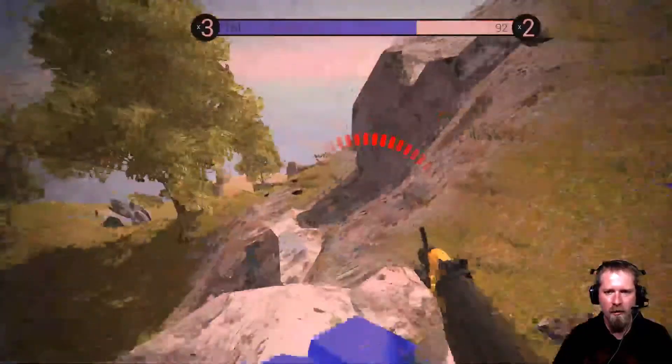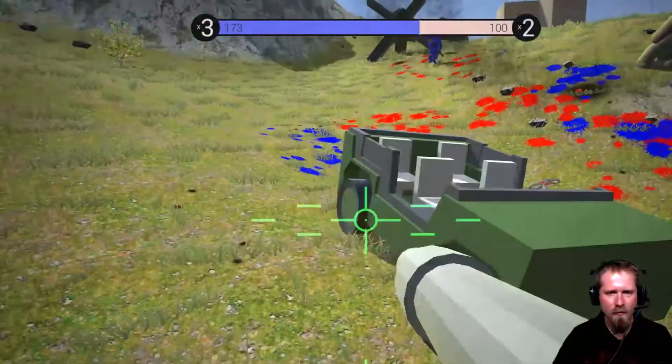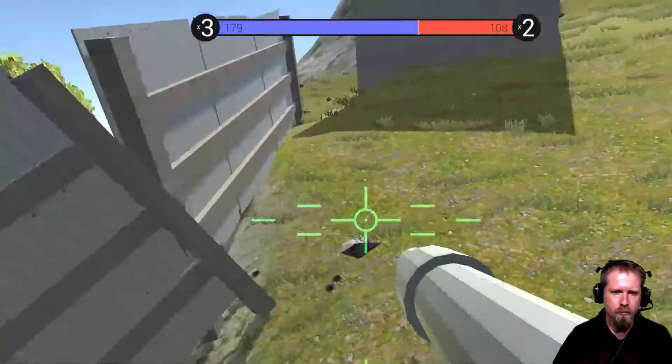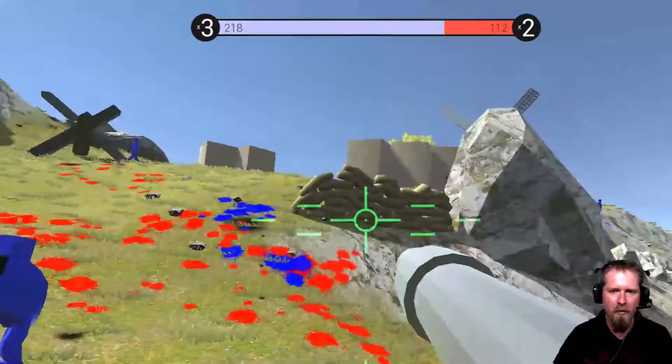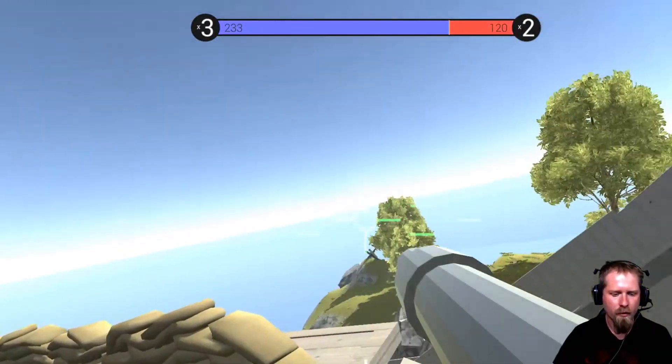The enemy tank comes in — I'm stuck on the wrong side of the wall. We can see if we can use this tank to try to take him out. I think it's a bit stuck — I won't be able to use the tank to take out that other tank. The tank got blown up anyway.